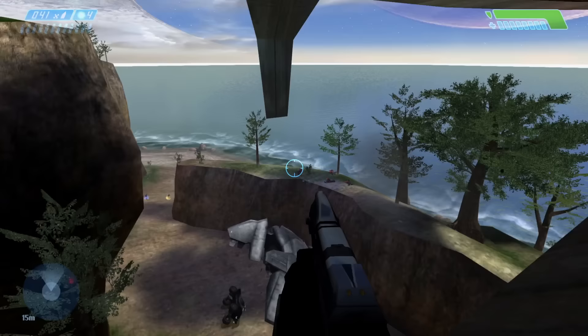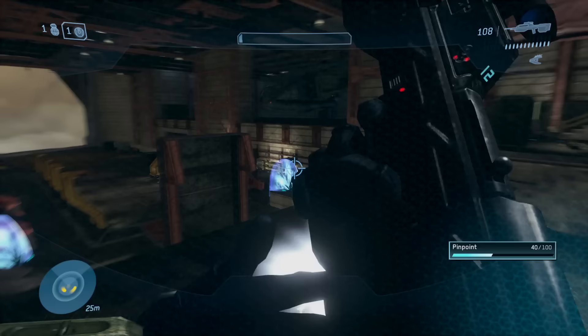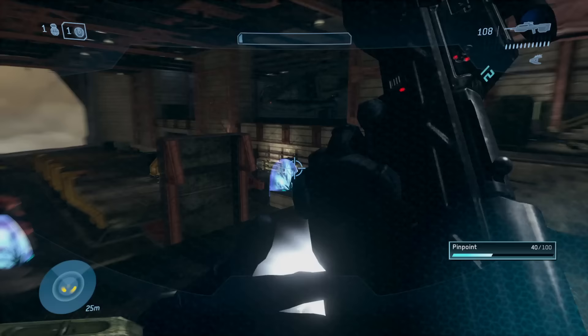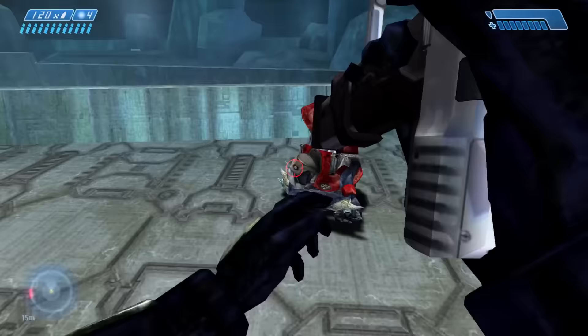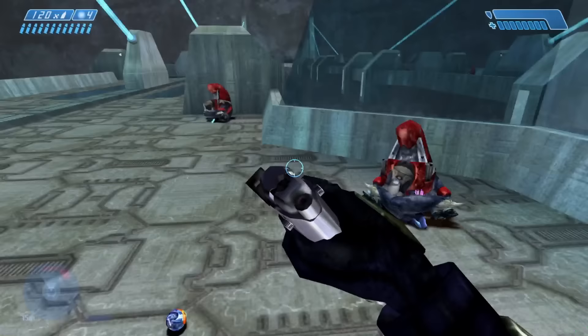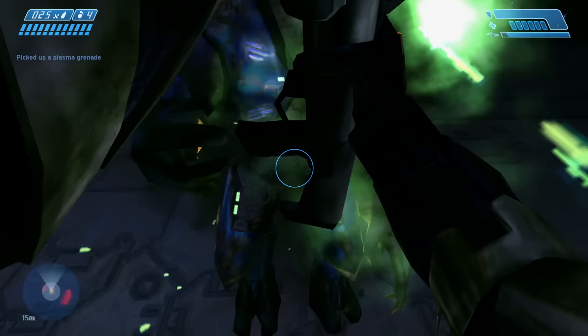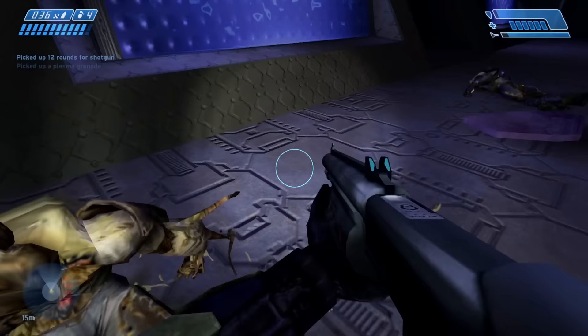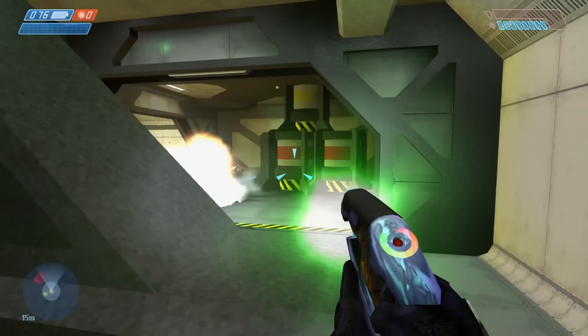Something that you don't really notice until pointed out is that Halo CE is very sparse on screen impulses for firing your weapon, compared to every other Halo game where all weapons have their own screen shake animation. I believe this is a subtle but important effect in giving every weapon texture to its use, so everyone now has some form of screen impulse for not only firing but also meleeing. Every weapon has its own melee screen impulse to match their respective animation, really adding to the punchy and innately satisfying feel of combat.